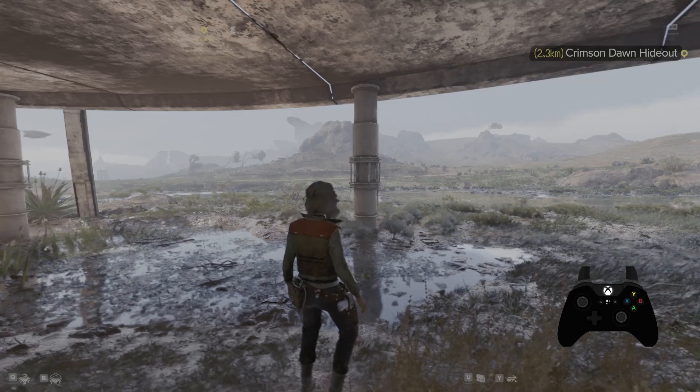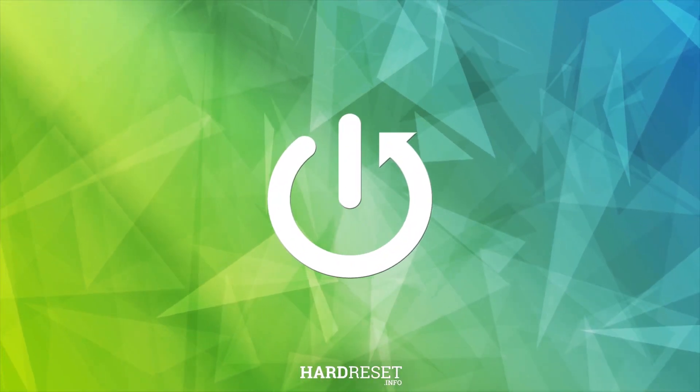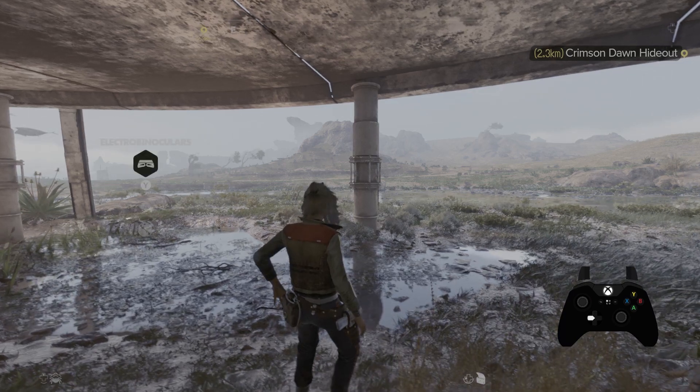Hello, in front of me I've got Star Wars Outlaws. In this video I'll show you how to use grenades. To begin, press and hold the left arrow button, and then press the A button.